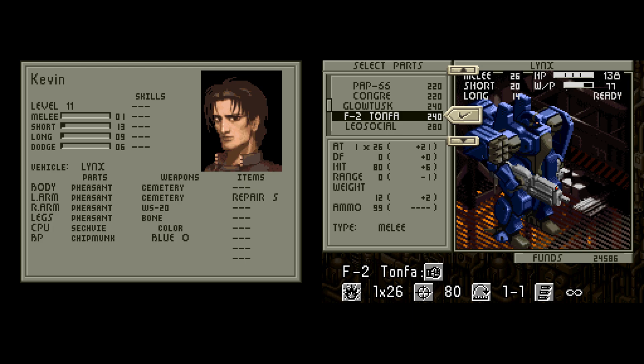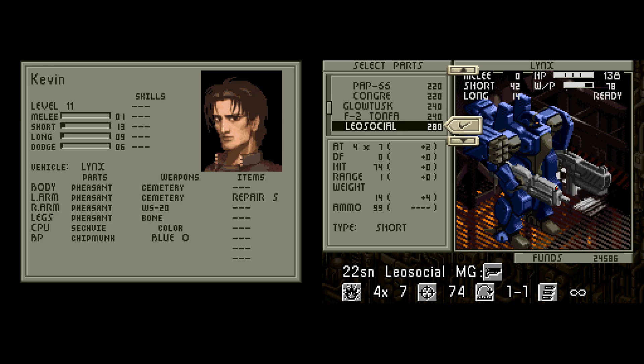For right now, if you wanted to make a melee build, you could. Melee builds are pretty dangerous, though, just because they have to go in, and a lot of times they'll go last unless your melee stat is super high. So you have to basically build melee units with a lot of HP just to tank the hits and everything like that. Then we've got the Leo Social Machine Gun — not a whole lot better than our current weapon, only by a couple points, so if you wanted to save your money, you could.